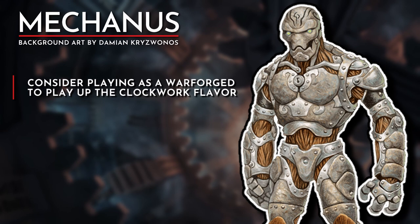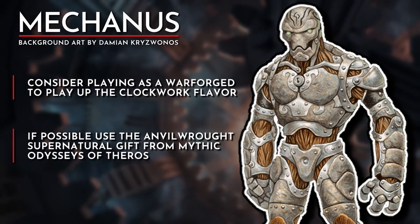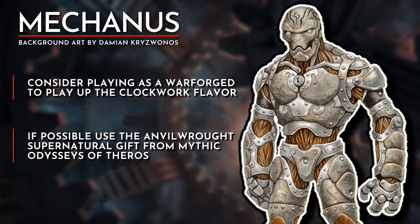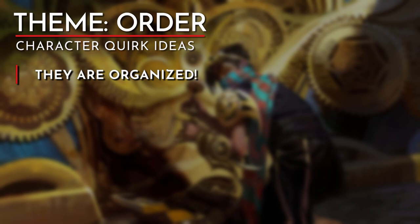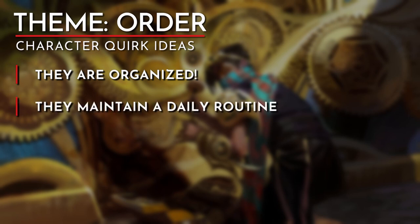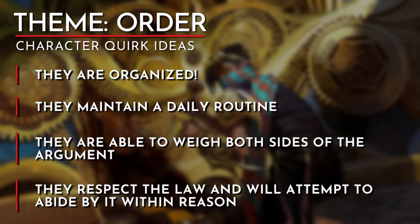There are a few ways we can incorporate these ideas into our character's personality and actions. For those that want to lean into the machine-like aspect of the subclass and roleplay the Mechanus connection, consider playing as a Warforged, or if possible, use the Anvilrot supernatural gift from Mythic Odysseys of Theros. To incorporate the theme into your character, here are some quirks to consider: make them organized — if someone were to look into their traveling bag, everything has a place and is neatly arranged. Have the character maintain a daily routine, maybe with a watch to stay on schedule. The character could be a great mediator in party conflict, able to listen to both sides and help resolve the issue. Your character also has a respect for the law and is not above reminding your teammates when they break it.